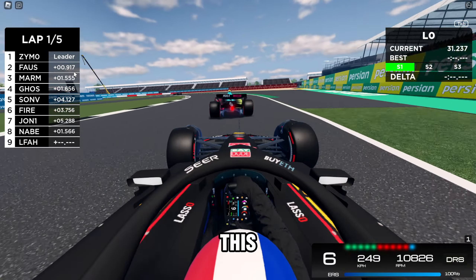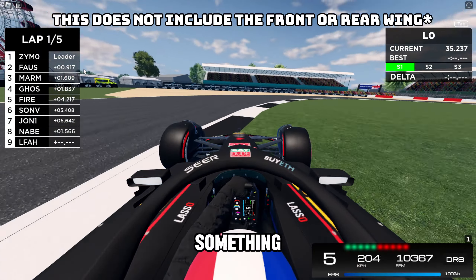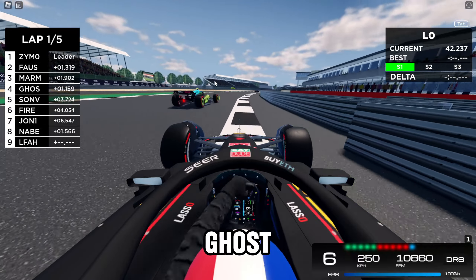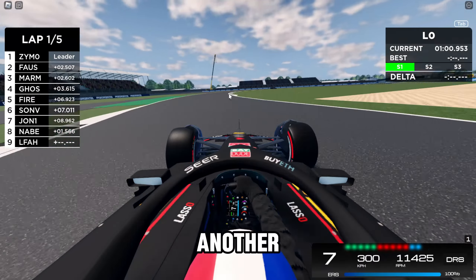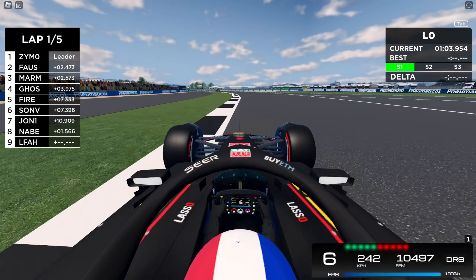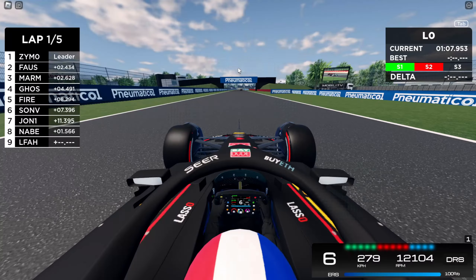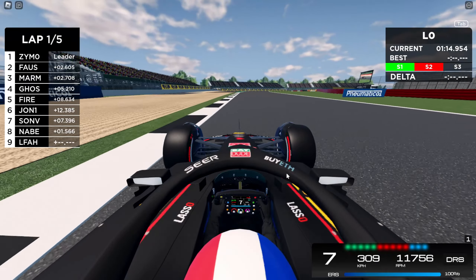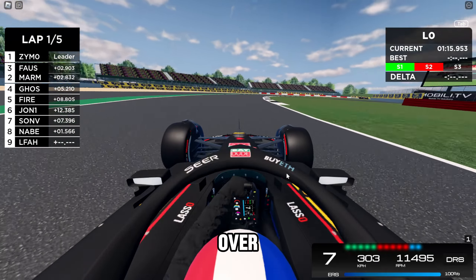If you crash out of the race — meaning you break your tire or something like that — you are totally out of the race and you're only able to join as a ghost. Another thing you need to take note of is the penalty system. You can't just get away with cutting corners. If you go over the track limit, you get a warning, and if you get three warnings, you get a penalty which slows you down dramatically and lets people get ahead of you. Getting warnings is something you want to avoid — it also invalidates your lap.